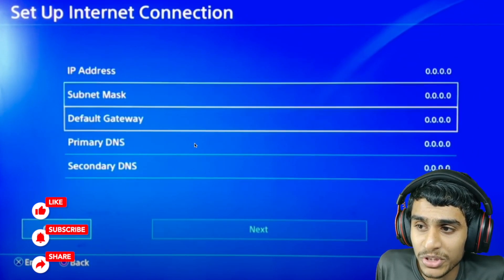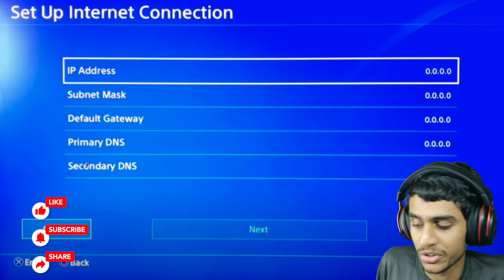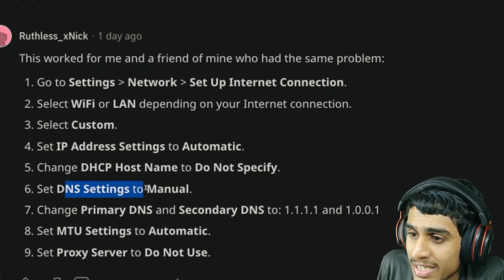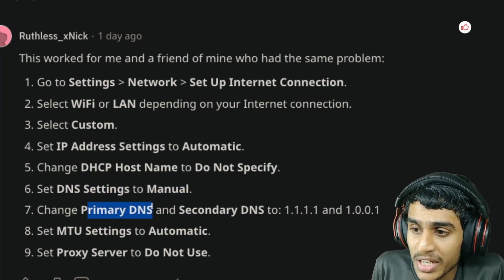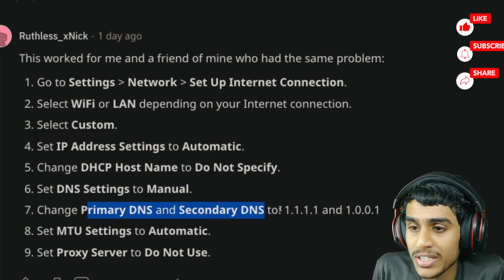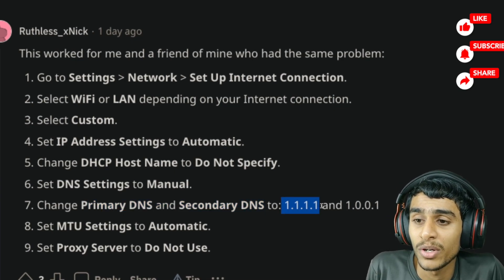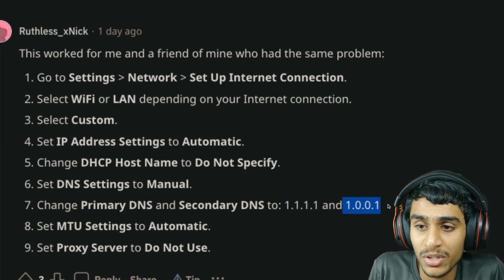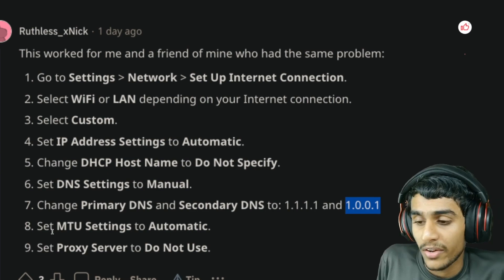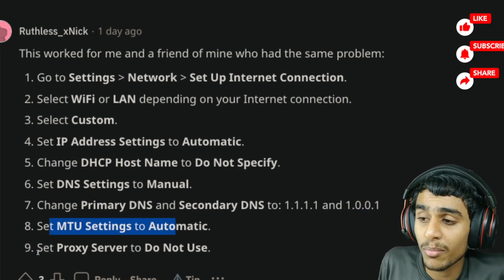Once you select the custom option, go into IP address settings and select Manual. From there, all you need to do is change two important settings. Head over to DNS settings and change the primary DNS to 1.1.1.1 — basically all ones — and then set the secondary DNS to 1.0.0.1.